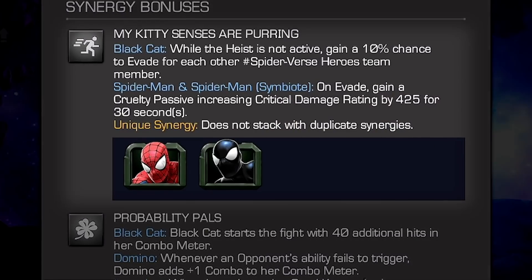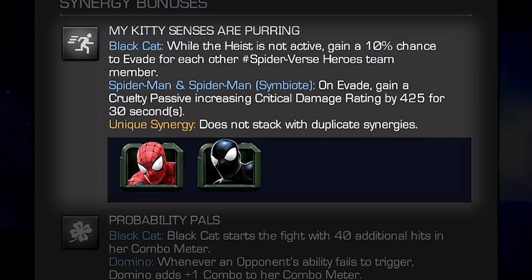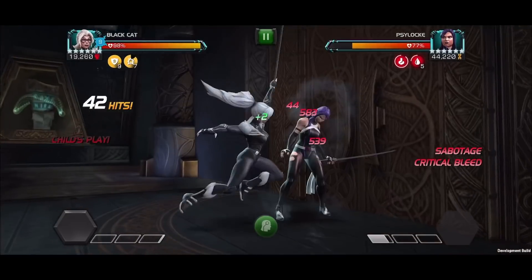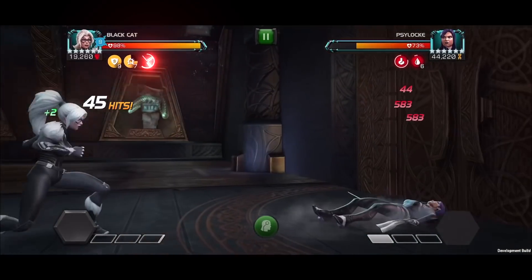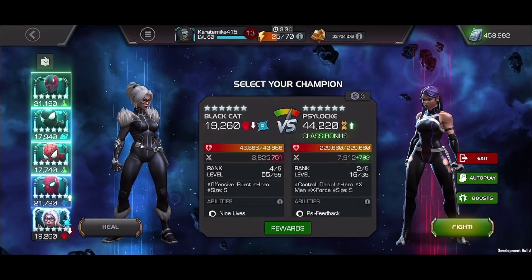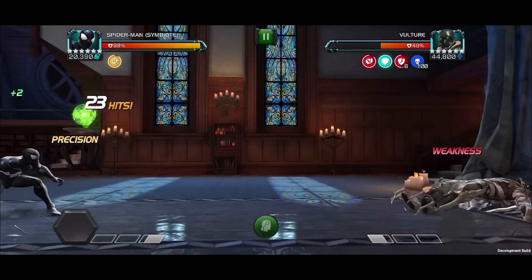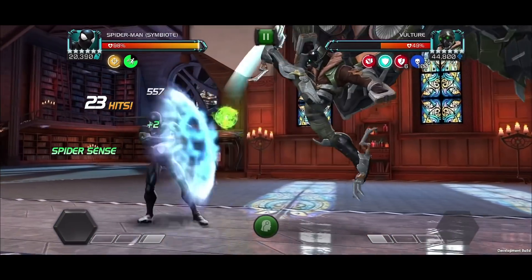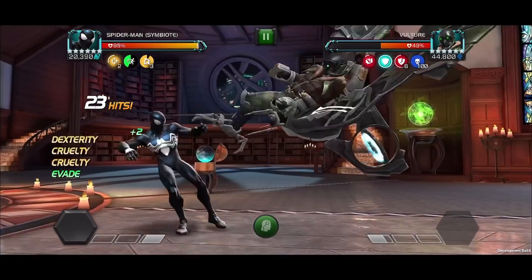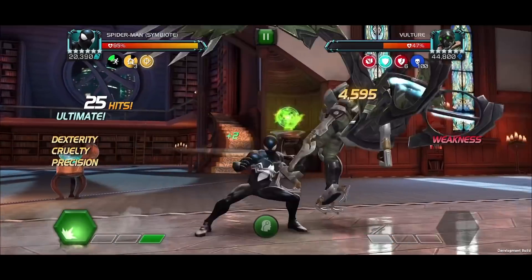Now let's check out some notable synergies. With Spider-Man or Spider-Man Symbiote on the team, Black Cat — while the Heist is not active — gains a 10% chance to evade for each other Spider-Verse hero on the team. Spider-Man and Spider-Man Symbiote on evade gain a Cruelty passive, increasing critical damage rating by 425 for 30 seconds.